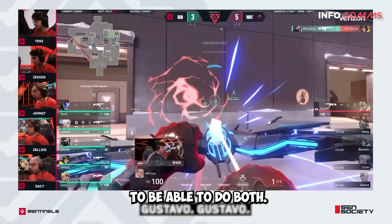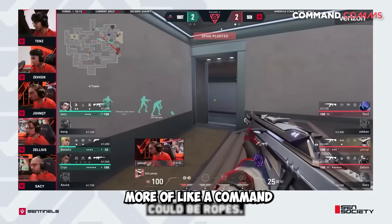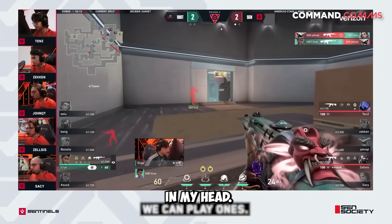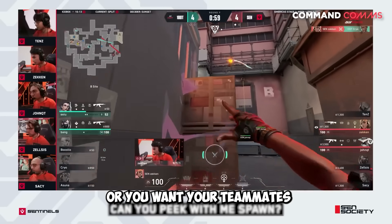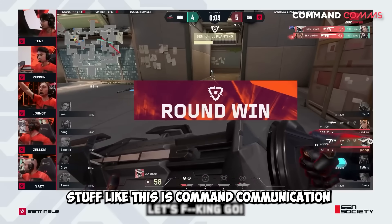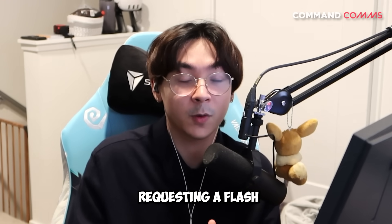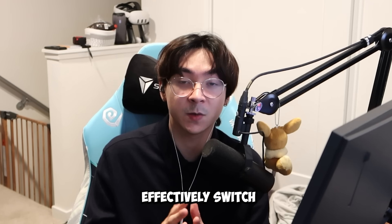Command communication is more of a directive — like 'let's go A this round,' 'everyone rush B,' or 'could you throw this flash here for me?' Your teammate could be on KAY/O and you're requesting a flash, which is command communication. Being able to effectively switch between info and command communication constantly whenever needed is really important.